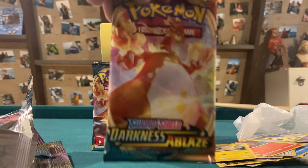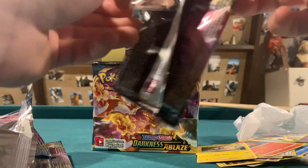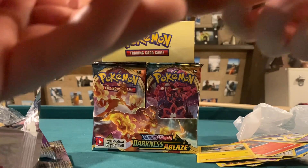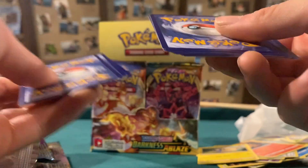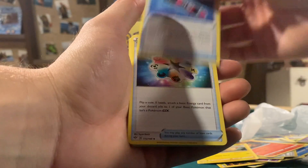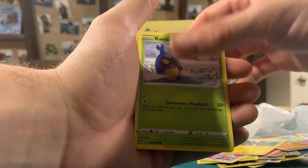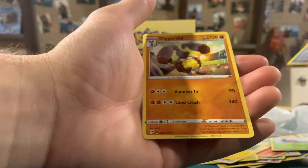Got a Charizard pack coming up next — let's go! My goal is to pull that Charizard. The packs are very oddly taped. Starting off with a Grass Energy, Billowing Smoke, Turbo Patch, Vibrava, Wimpod, Bonabelli, Toxel, Sinistea, Shelmet. Rare Fossil Reverse — but it's not even a Rare, so that makes no sense. And we got a Diggersby Non-Holo.